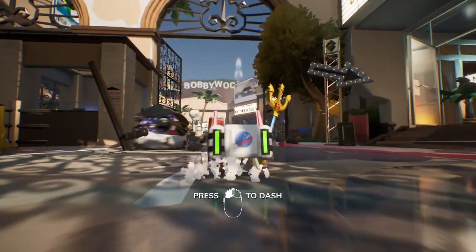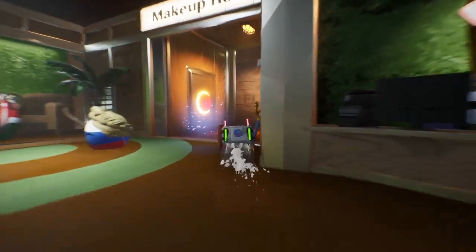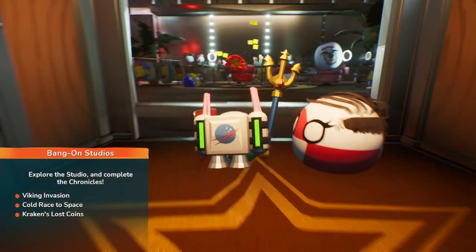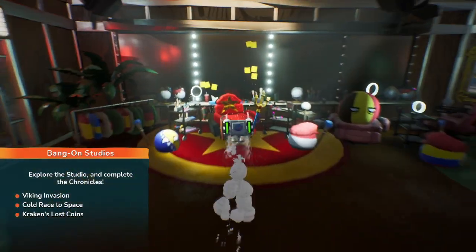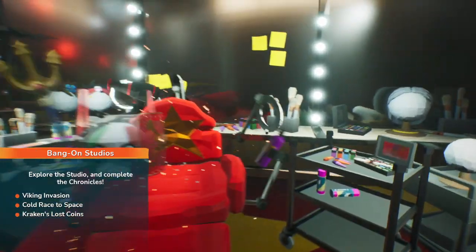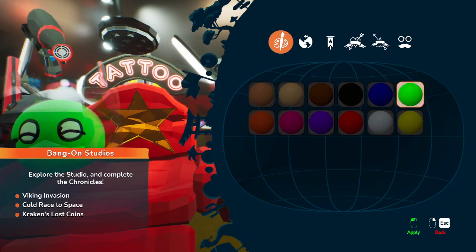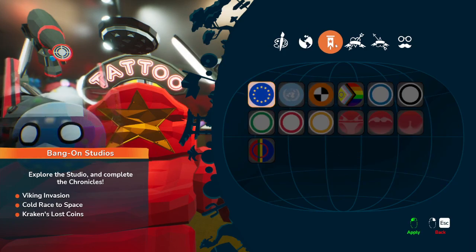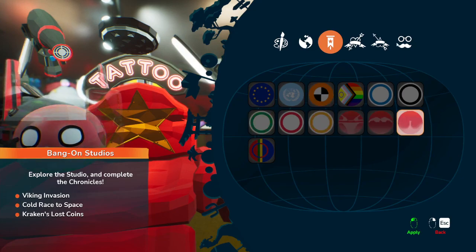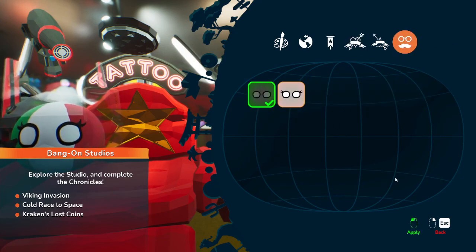When you first start the game, the gate over here will be closed, so you have to go through here, which is basically like the tutorial. There are rooms so you can quickly change balls — like just normal colors, or a country, or whatever this is. Tattoos, and yeah, boy or girl.